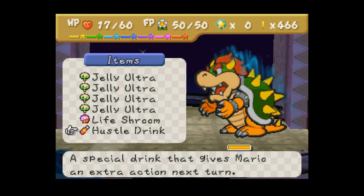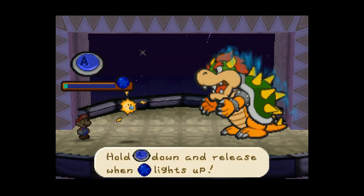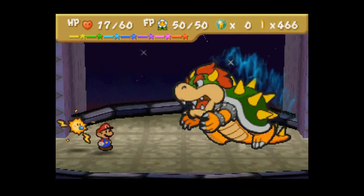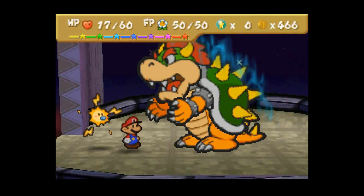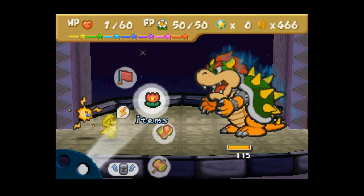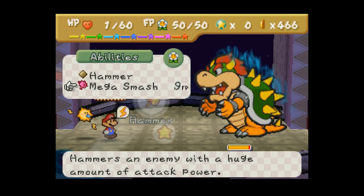So we're going to use a Hustle Drink, and then we're going to use Watt to Electro Dash. Okay, Bowser, come on, do it. Nice. And Zap-Tap seems to save me from getting poisoned, I think. That is awesome.